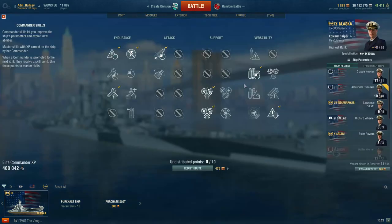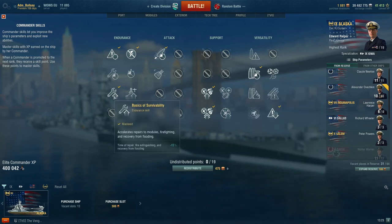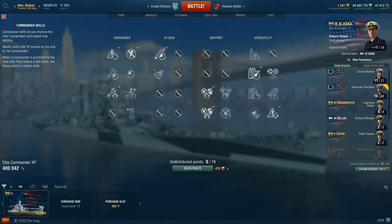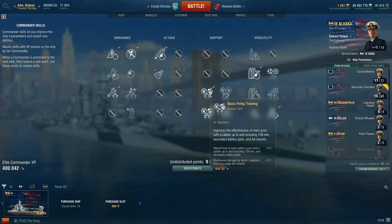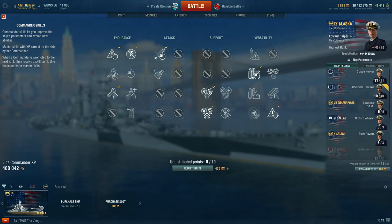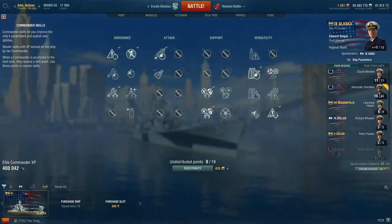For captain skills I've initially chosen priority target, preventive maintenance, expert loader, adrenaline rush, and basics of survivability — due to the fact that fires will burn on Alaska for the same duration as on battleships. Basic firing training is next, though you have a real choice here with superintendent for more consumables depending on your server and how often you face CVs. Advanced firing training is selected, and again you have a choice if you feel proficient in maintaining focus to reinforce your sectors. Otherwise go for manual fire control, and finally concealment expert.